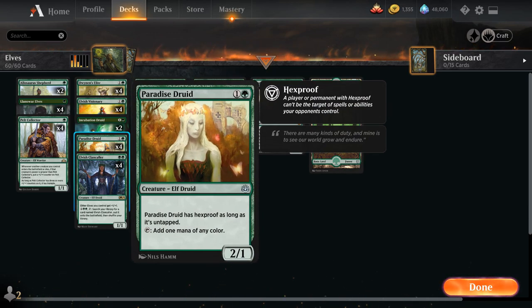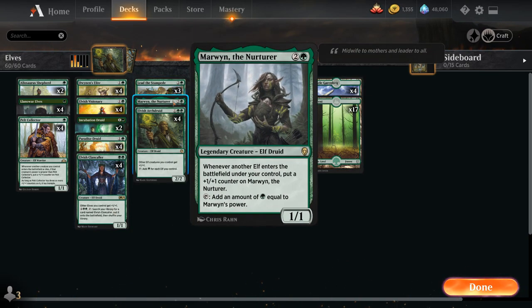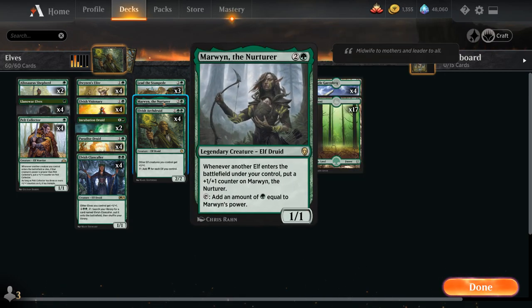We have the full playset of Paradise Druid — a nice follow-up to a turn one Pelt Collector, with Hexproof ensuring at least one use. We also have the full playset of Elvish Clan Caller, a 2 mana 1-1 giving other elves +1/+1, and doubling as a mana sink: for 6 mana we can search our library for another Elvish Clan Caller and put it onto the battlefield. We've also got Marwyn the Nurturer — used to be the main mana engine before Elvish Archdruid — and I'm happy to play one copy as it's very powerful if we untap with it.